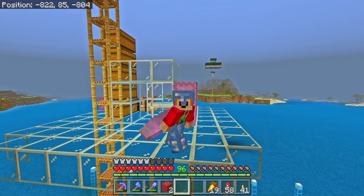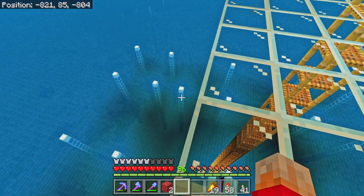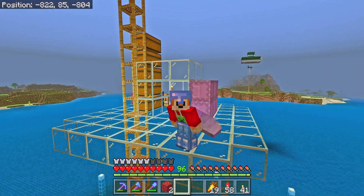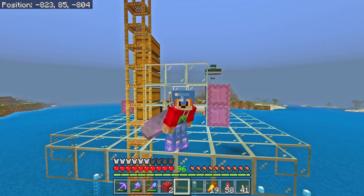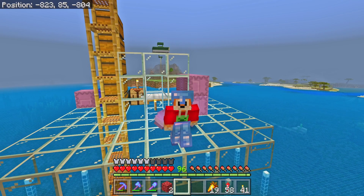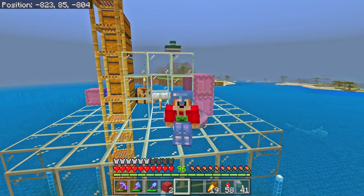We've now got the workings of a guardian farm. All I've got to do now is add the 24 remaining pods, put a redstone system in to turn this on and off, add a nether system, add a storage system, add a killing system, and build a potion system. I've hardly anything to do! Sadly though, all of that is going to have to wait for the next video. See you all later, goodbye.